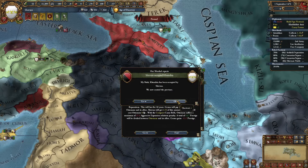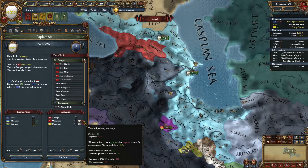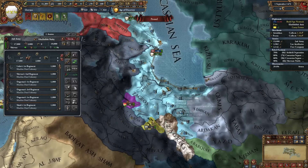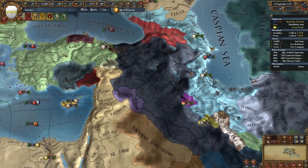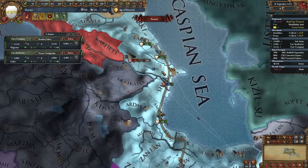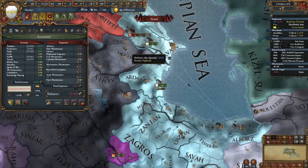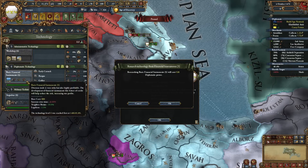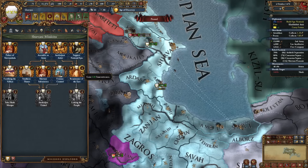The Ottomans have finished the war but they're still not joining - 1.5k in debt, oh my god. I'm too tired of waiting for my allies. Screw it - let's spawn these rebels, take care of that, and take matters into our own hands. I'll get a few more loans, embrace the Renaissance, and upgrade all of my technologies. We can complete this mission for an additional 5 innovativeness.